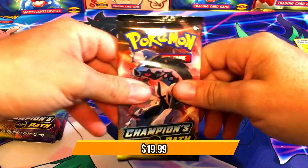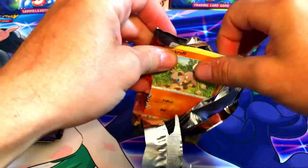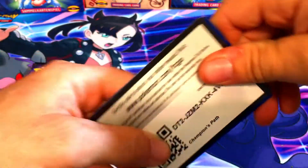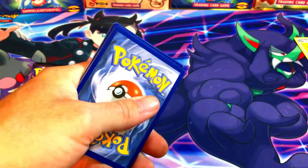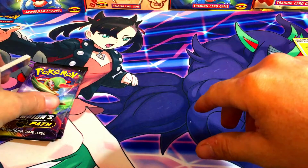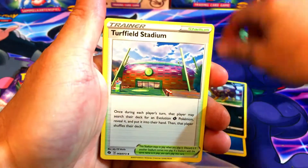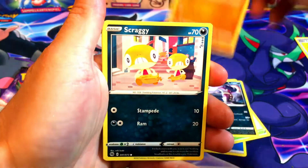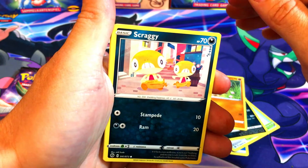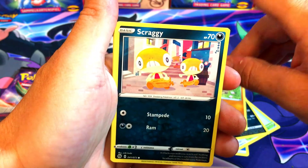These come with four packs, you get the two promos, and they are $19.99. The Marnie boxes are $50 but I'm thinking two Hatterenes is only $40 and you get the same amount of packs - you just don't get the playmat, which is fine because I got plenty of playmats already. And if you guys don't know, your Target is usually stocked by a distributor - the main day is Thursday but sometimes Wednesday, so always check Wednesday, Thursday, or Friday.